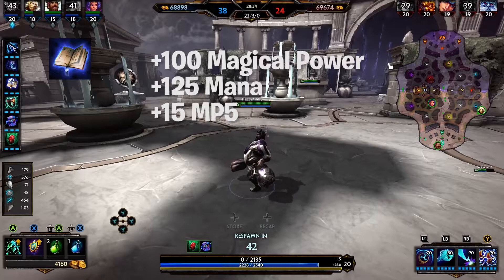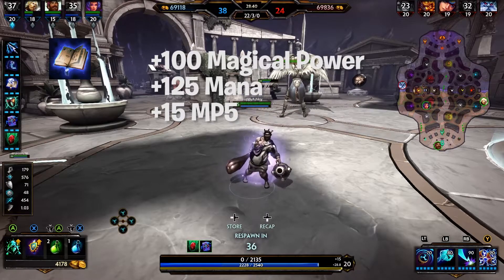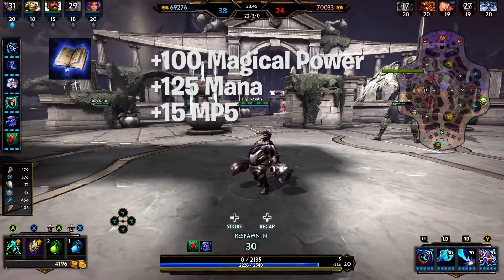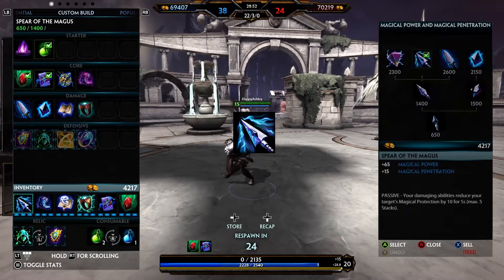Our next item is Book of Thoth, which gives +100 magical power, +125 mana, and +15 MP5. Its passive states you permanently gain 10 mana per stack, receiving five stacks for a god kill and one stack for a minion kill, maxing out at 75 stacks. Additionally, 3% of your mana is converted to magical power.